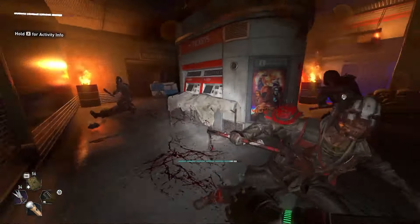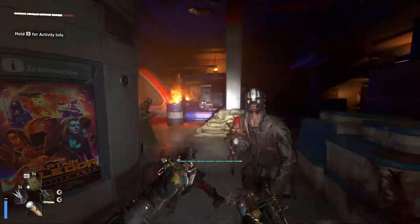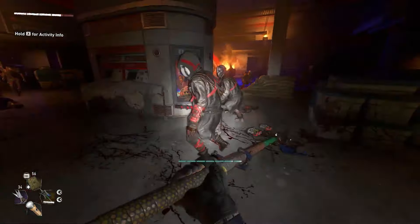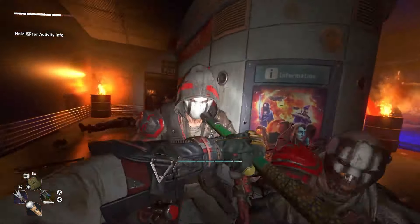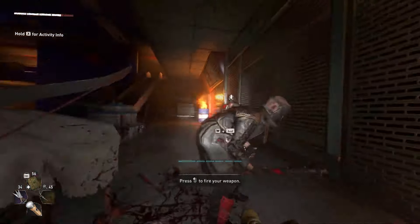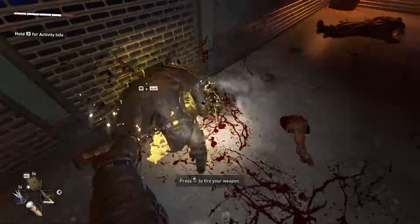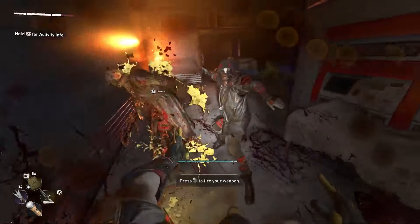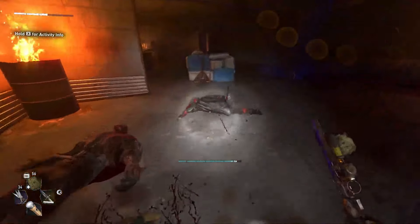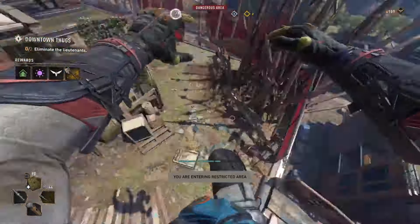Dying Light 2 immerses players in a post-apocalyptic urban landscape, teeming with dynamic parkour mechanics and intense survival horror elements. Visually, the game features a gritty and detailed cityscape ravaged by a viral outbreak, with day-night cycles impacting gameplay dynamics. Difficulty escalates with challenging encounters against both infected and human factions, requiring strategic navigation and combat skills. The gameplay evolves through player choices that shape the narrative, influencing the fate of the city and its inhabitants.